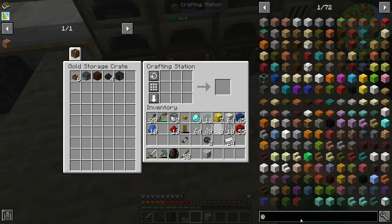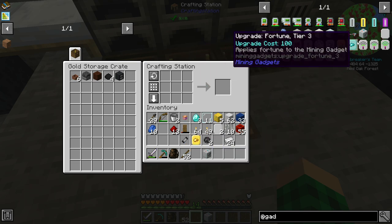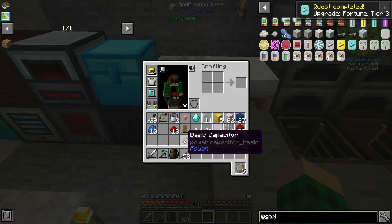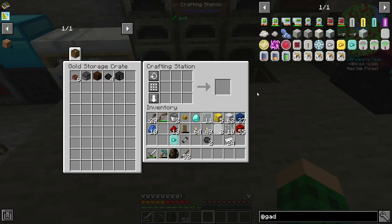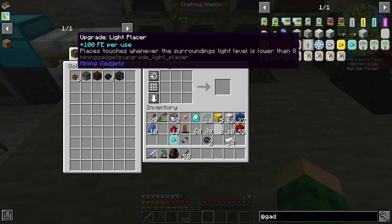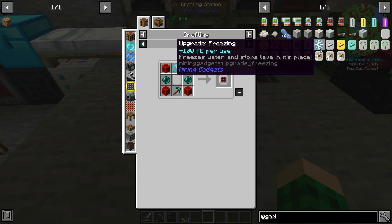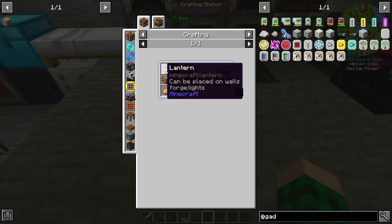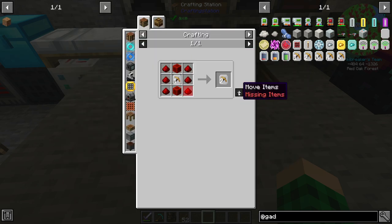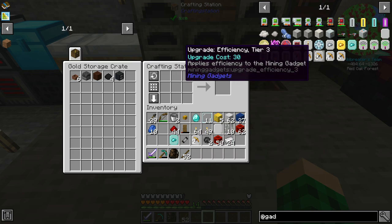We're going to make some more upgrades for the gadgets. I'd like to create fortune upgrades because when we find diamonds we're going to need those, and we can go to fortune three, which is cool. I'm putting down the modification table and I have two blank upgrade modules left. We could go for efficiency. We don't really need the magnet since we have one in our curio slot. We could eventually go for silk touch, but the three by three is what I really want. I don't have enough diamonds though, so I'll save that for later. Let's go for efficiency — we can upgrade with more redstone and get up to efficiency five here fairly quickly.